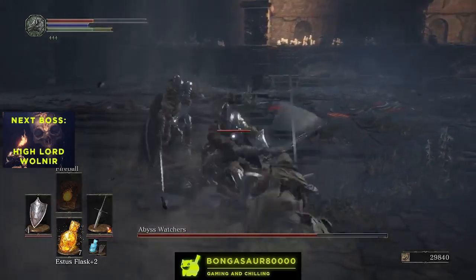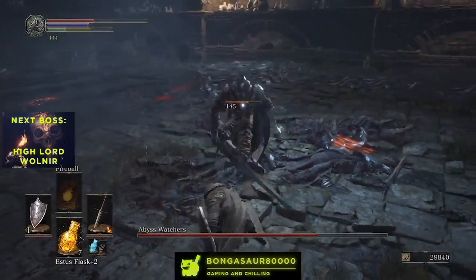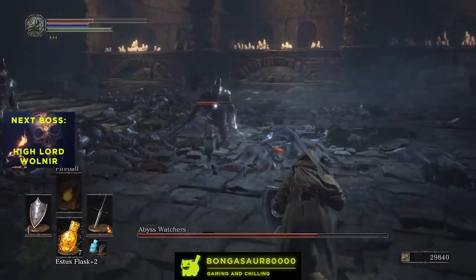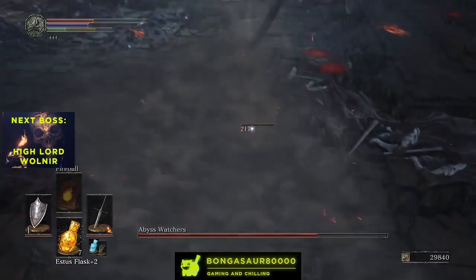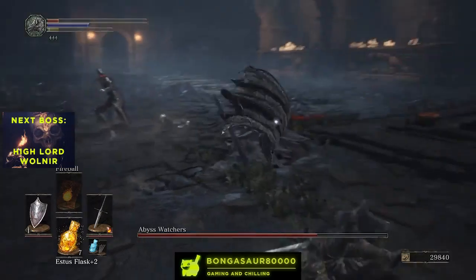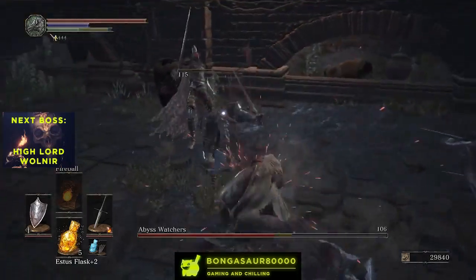What you need to do is start to defend and just keep some space when the second one rises, because a third Abyss Watcher will rise — this one here with the glowing red eyes — and he will attack the other Abyss Watchers as well as you. So you're not entirely safe when he rises, but if you give him some room, he will help you in the fight, which is a super, super duper big aid.